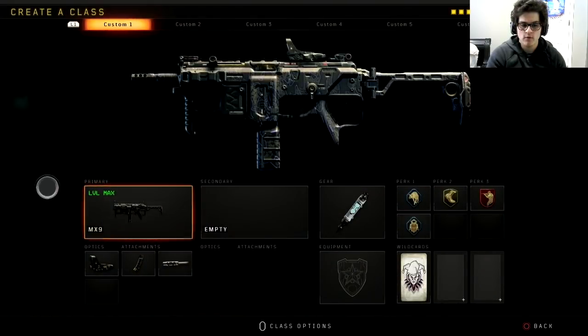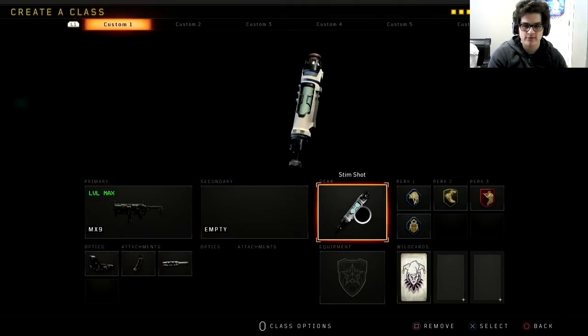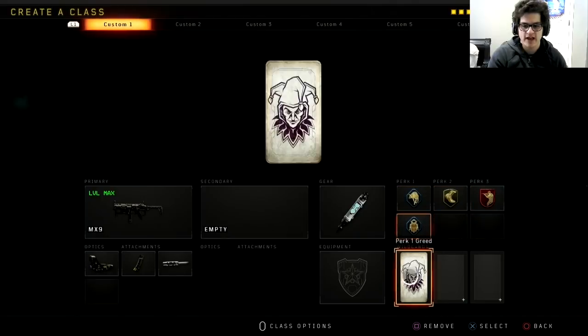Here's the setup one more time — we maxed it out as well. Let's go. Reflex, Hybrid Mag, Long Barrel, Stimshot, Scavenger, Lightweight, Ghost, with Flak Jacket.